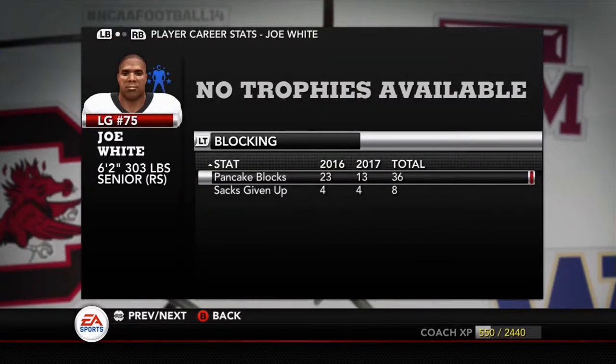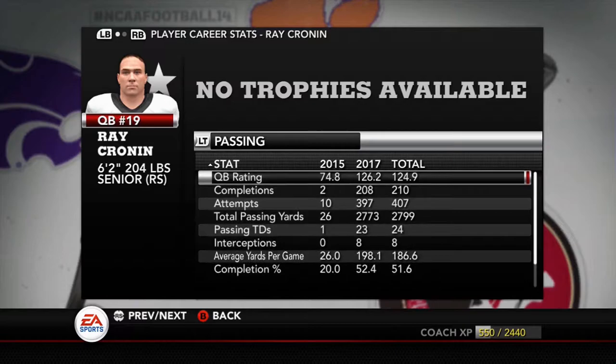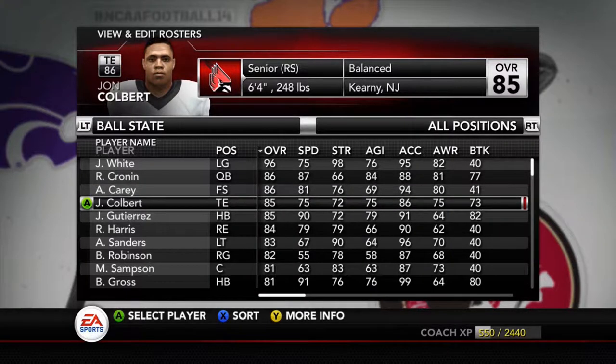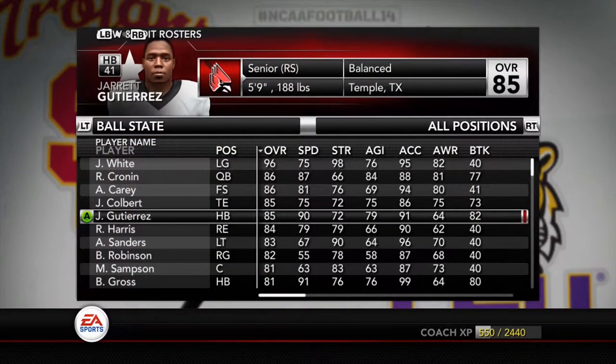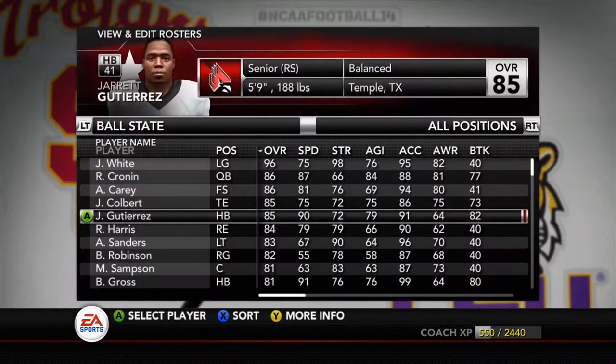Let's look at our very first opponent in Ball State — probably one of our easiest games all year, but still very tough considering our team is all in the 40s overall. They have a 96 overall left guard in Joe White — keep him in mind, because this series is connected with Madden 25 and we'll most likely see him in the NFL next year. Starting quarterback Ray Cronin is 86 overall. They also have running back Jarrett Gutierrez, who had 12 touchdowns and a 1,000-yard rushing season last year, and he is going to have a field day with our defense.